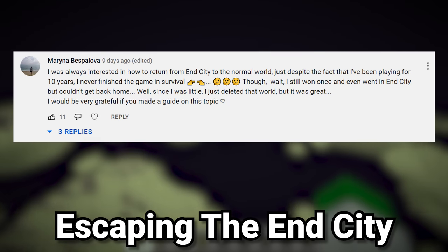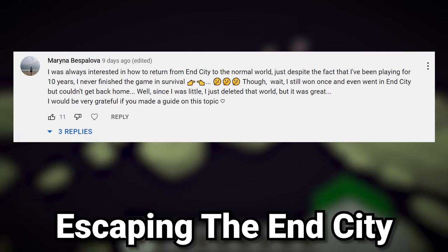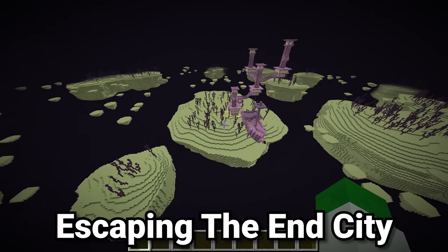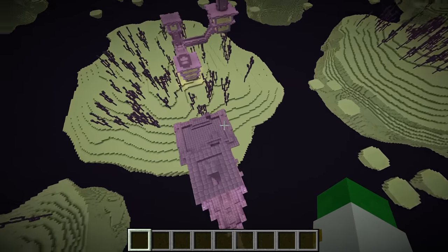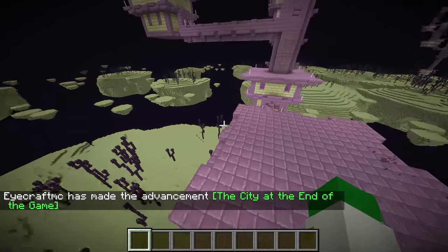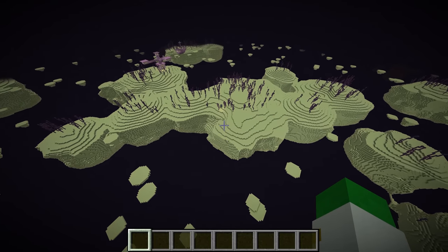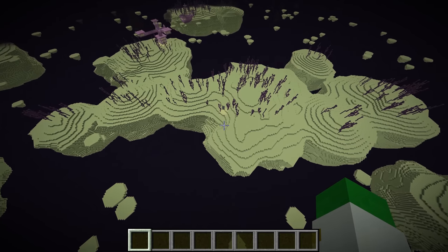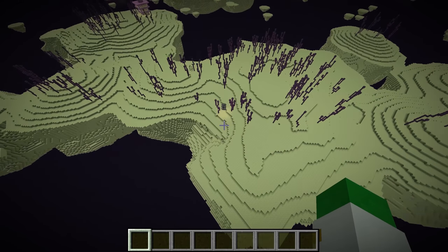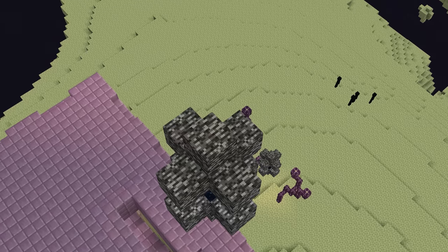Our first question asks how to return from the End City to the normal world. They had been there once before but didn't know how to return, so they unfortunately died while they were there. Well, there's a very easy way of returning from the End City back to the overworld. Once you're done raiding your End City, you'll probably come across one of these if you run through the end islands enough — and it is an end gateway.